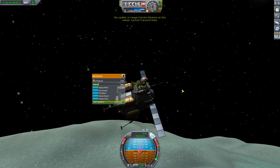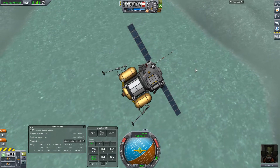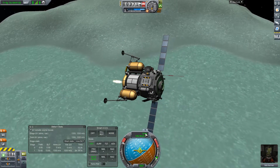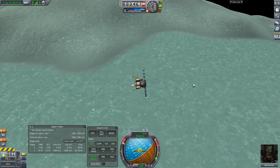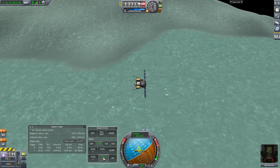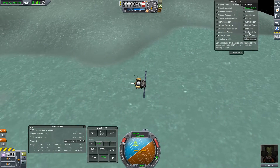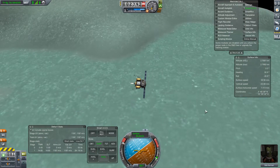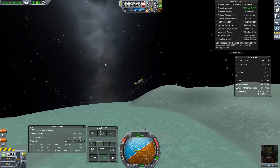Let's go ahead and kill off all of our speed. Surface. That will kill off all of our horizontal speed. Horizontal speed is 20, 10, 9 — it seems good to me. We will wait — this will just float straight down. We still have a thousand meters per second delta-V.